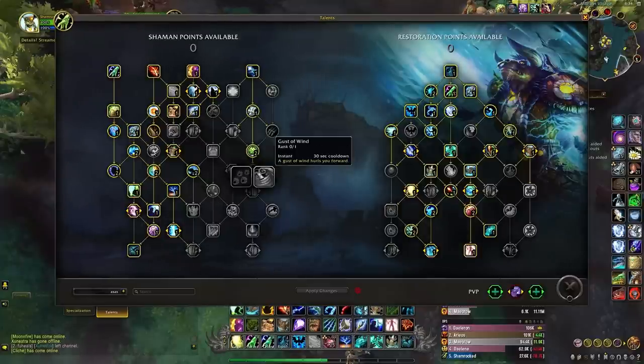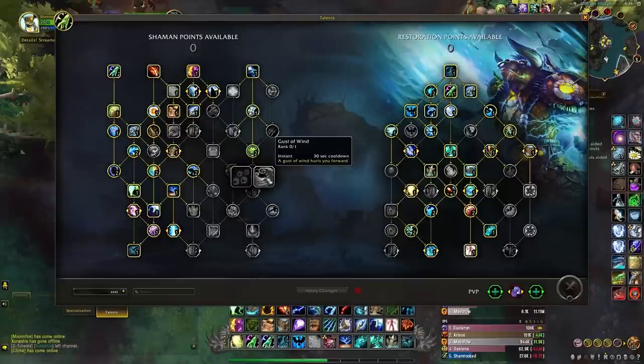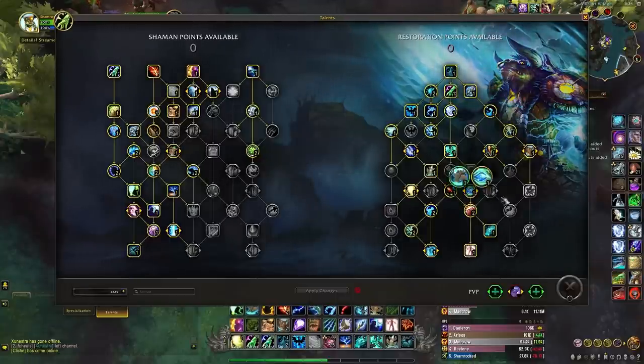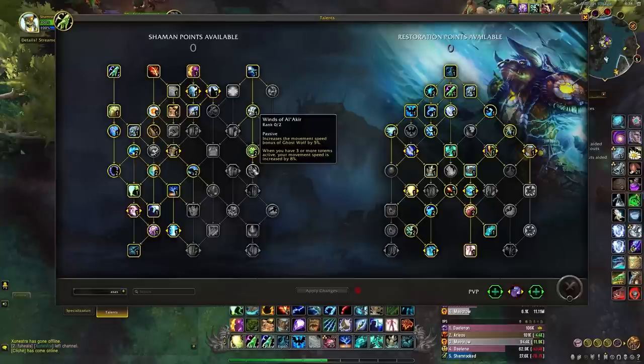On the right side, Gust of Wind has been made slightly easier to get. Personally I still wouldn't spec into it as I find more value in the remaining left-side talents, but I know it's one of the most fun abilities in the game. My thinking is it doesn't make or break you — you're already fast with Spirit Wolf, and you can survive long falls with a slow fall potion or the parasol toy. If it brings you joy, feel free to take it by removing points from Surging Shields, Mana Spring, Thunder Shock, or Graceful Spirit.